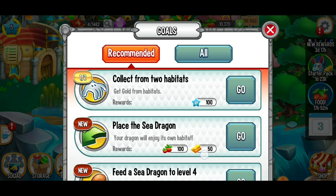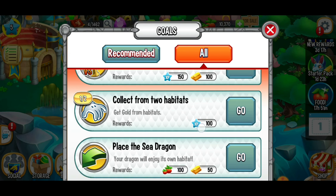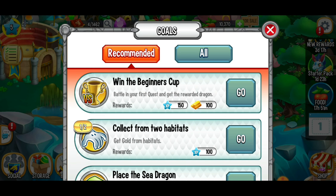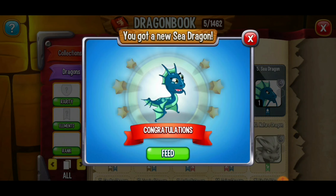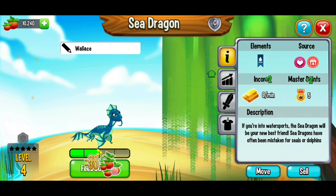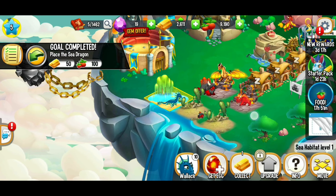We've got a couple more quests to do. There are recommended goals and all goals. Some goals like getting 25 dragons will be more tricky — these are the easier ones to complete right away. Our sea dragon is ready and we're going to place it on the sea habitat. We now have the first five dragons! We'll definitely feed this sea dragon all the way to level 10 if we can. We've got another goal completed and we're making great progress.